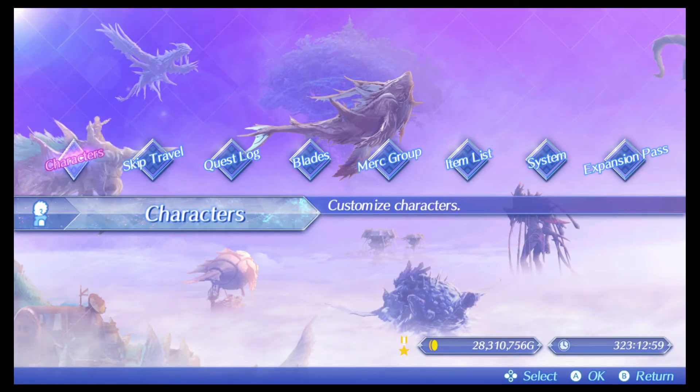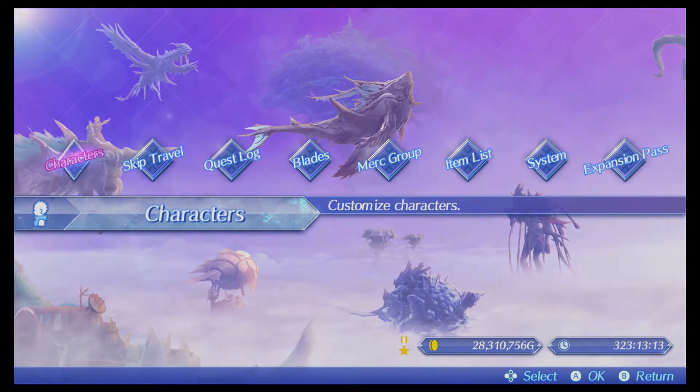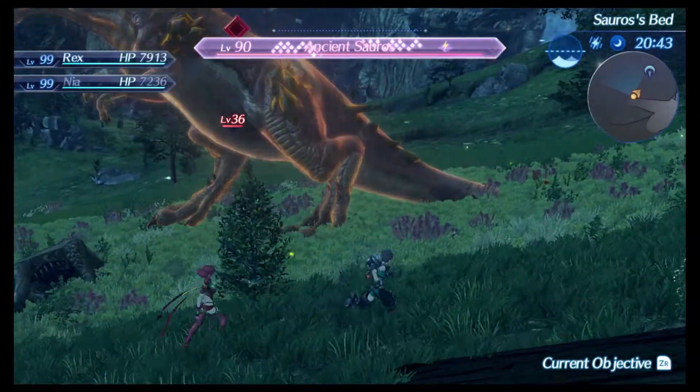With just Rex and Nia — Rex only has Pyra, and Nia only has Dromark. Rex has a DLC costume on, so don't worry about that, but the accessories and aux cores don't really matter for this demonstration; it's just so I can stay alive and not die.